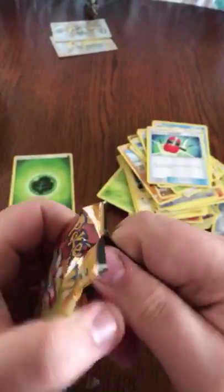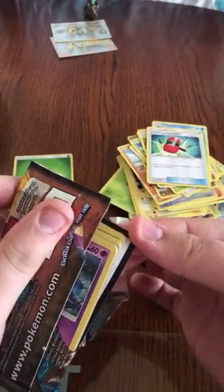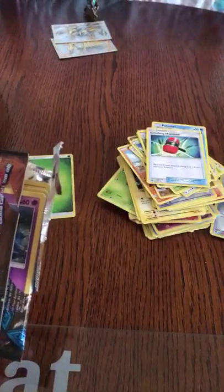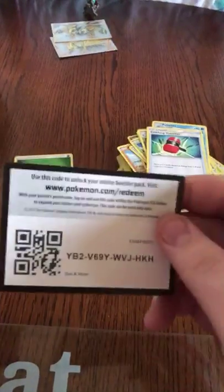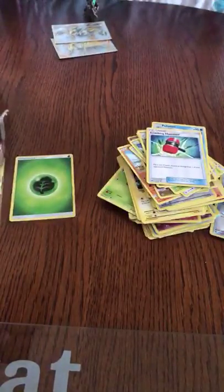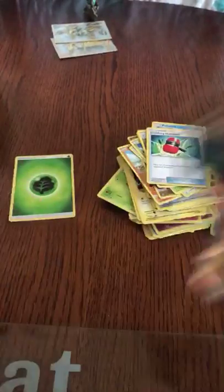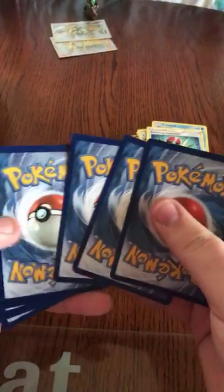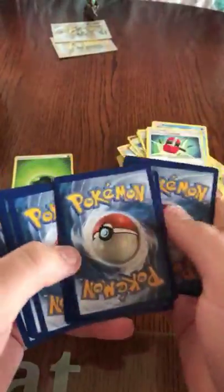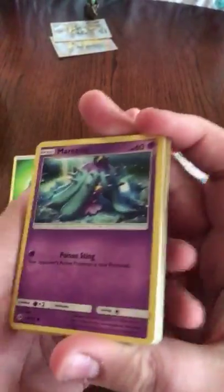Okay guys, the gold card in here is the Umbreon. I'm going to give away a code. The card I'm after is the Secret Rare Umbreon. It's a decent card — it's a nice looking card as well.